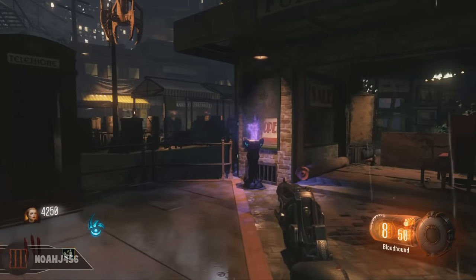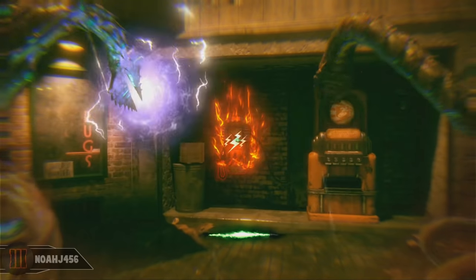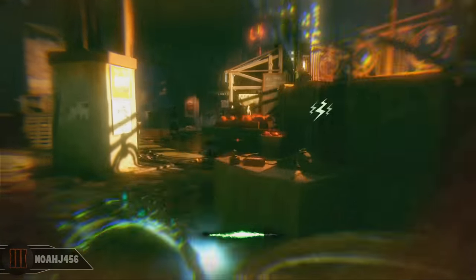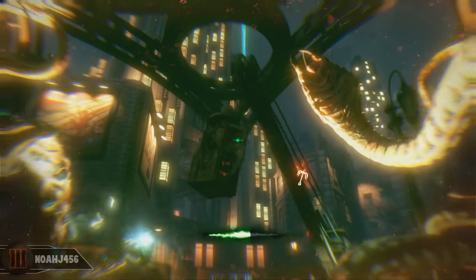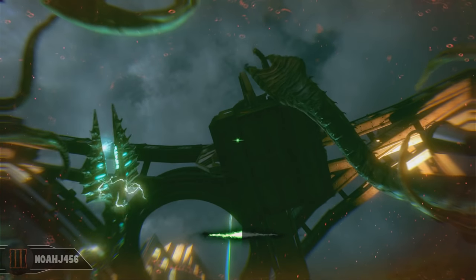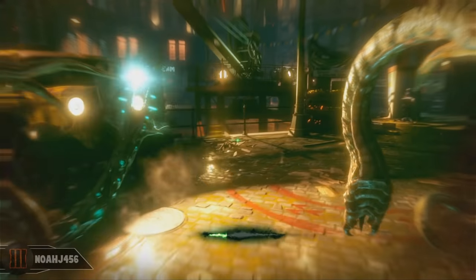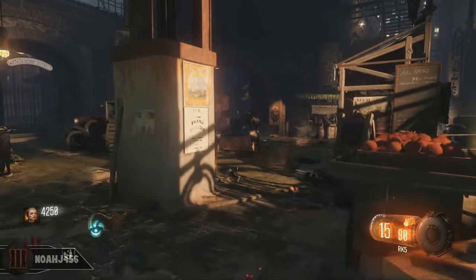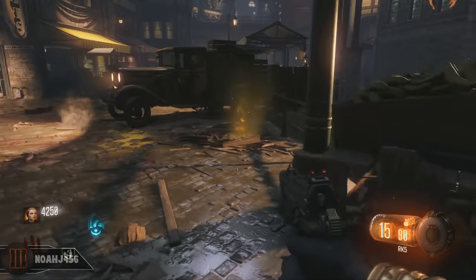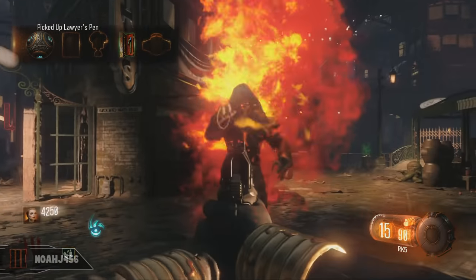I'm going to go through the first one super slow and then after that we'll pick up the pace. There's also a little panel right here that you can shock if you need to. So go ahead, turn into the Beast, shock that panel, and the box will turn around and drop into the spawn area. It'll drop after just a few seconds — you don't have to hit it or anything like that. And as you can see, it will drop the first item right there on the ground: the Gold Fountain Pen.